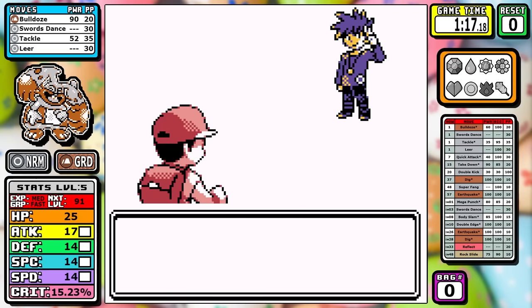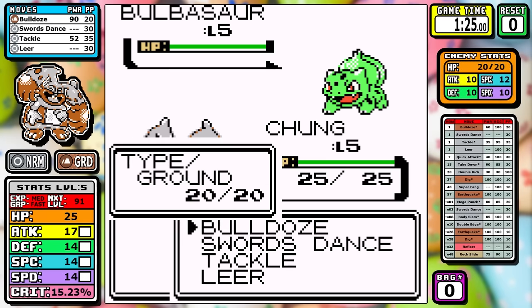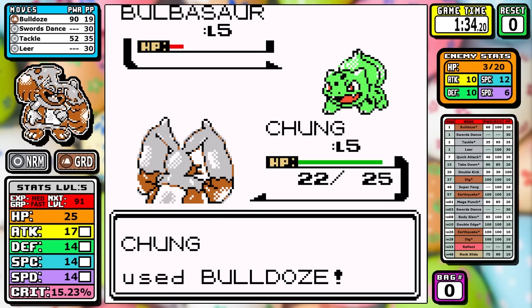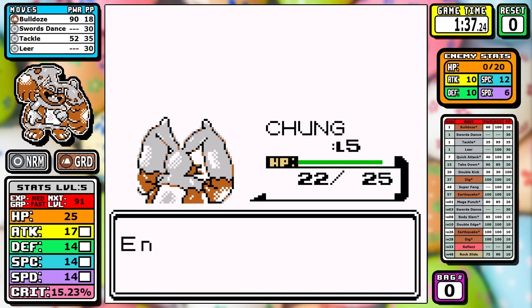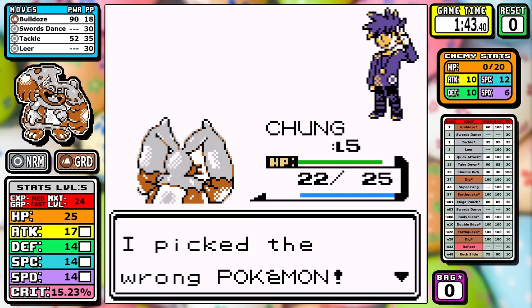Today I picked Bulbasaur for the rival. Razor Leaf never stops being a threat, even at the very end of the game. And even though we get Rock Slide later, it does have sub-100% accuracy, and that can lead to some frustrating Gyarados shenanigans since it will be on the rival's team as well.